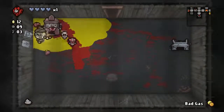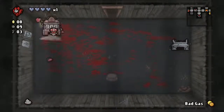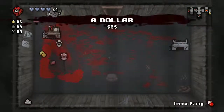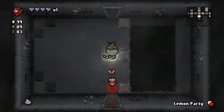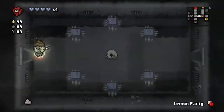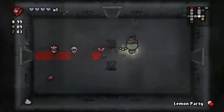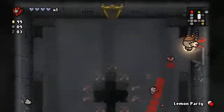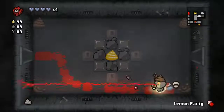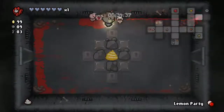Lemon party — that's a good pill. Another bad gas. Look at that — Lemon party and 99 cents! 99 cents is great to get early on. Trick the machine. There's no reason to open the golden poop. Look at that — a little soul heart out of the poop. Two soul hearts out of the poop! Persistence pays off.